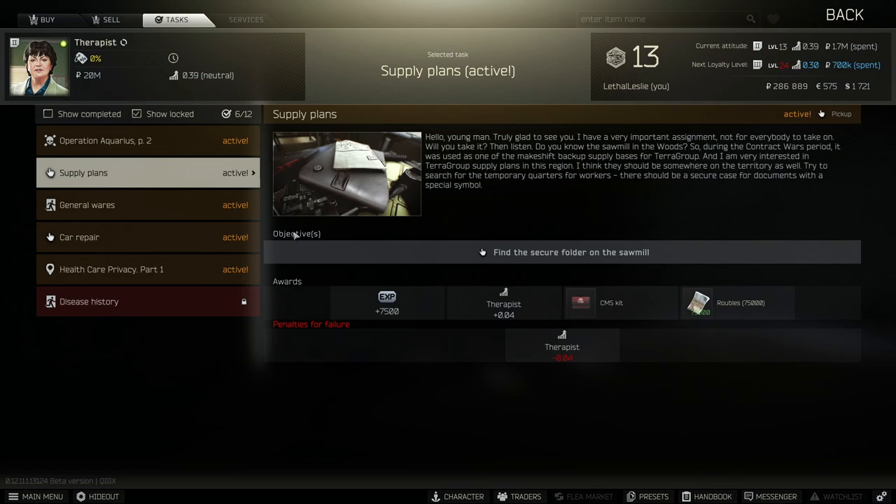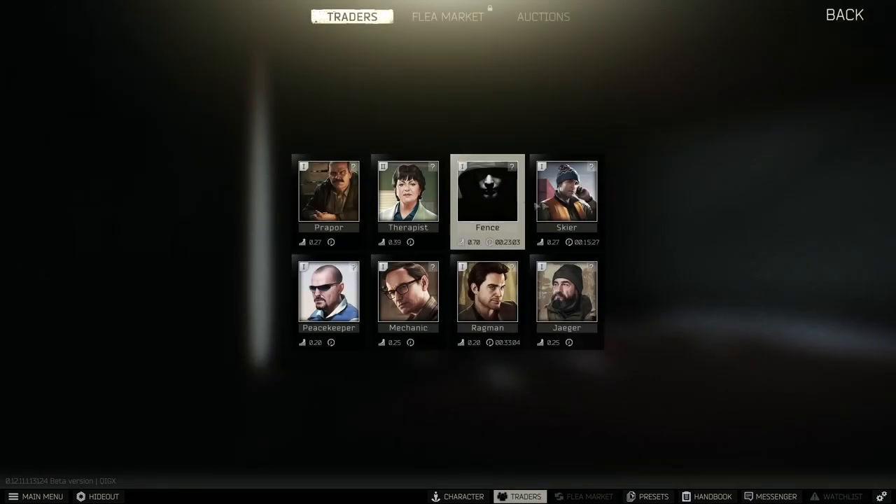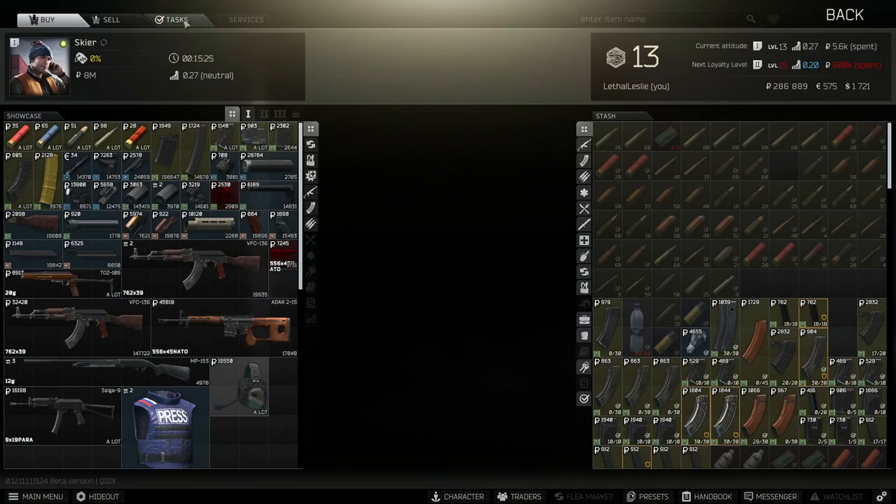Welcome to the video. Today we're covering a Therapist task called Supply Plans. What we need to do is find the secure folder on the sawmill, extract with it, and hand it over to the Therapist. You also have the option to hand this task over to the Skier as well.